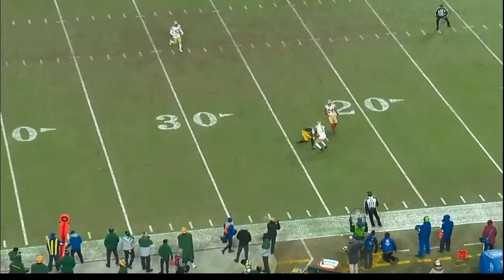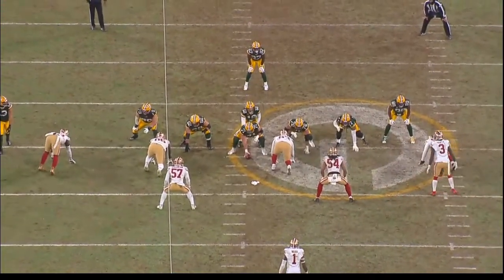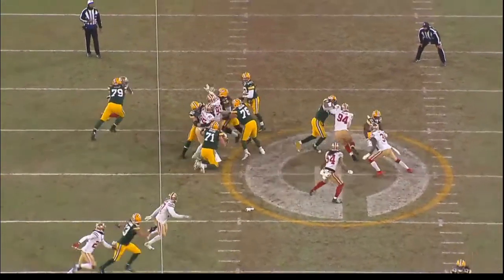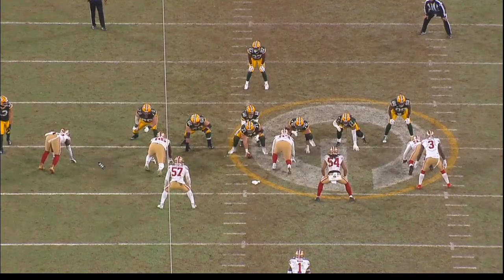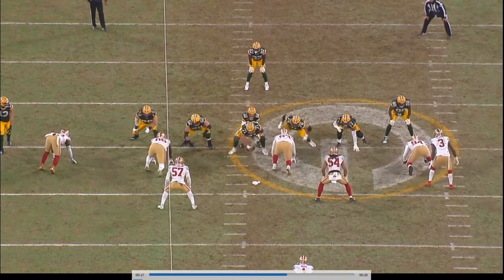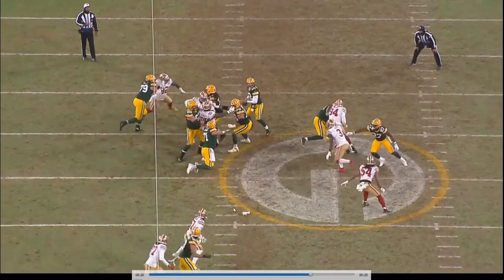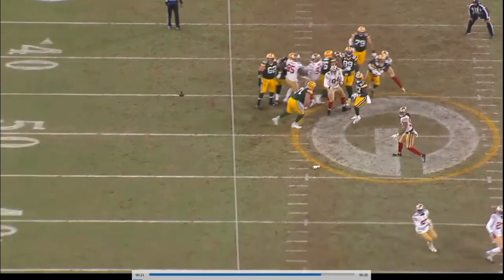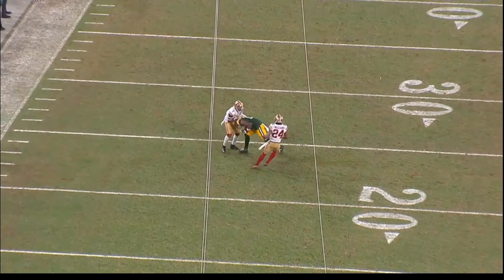Rogers hops and throws it flat so it can't get to the safety — a little low, throwing it flat so it's not over the safety's path, breaking it off away from the safety. Adams goes down and gets it. Watch Greenlaw — he reads the hop step, recognizes it's a throw, immediately backs out and falls underneath because he knows they're trying to throw the dig. He's underneath, there's nowhere to fit that ball, so Rogers takes a second with a man in his face and fires on the crosser. Reads the secondary concept really well — nice pairing of those two concepts.